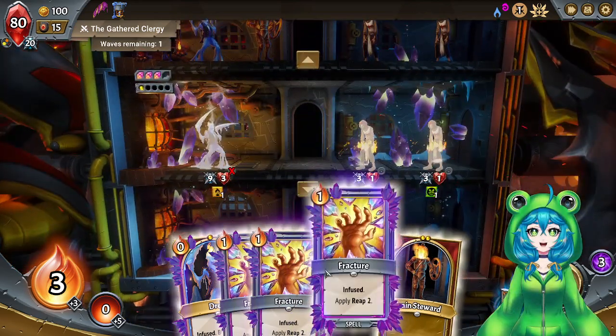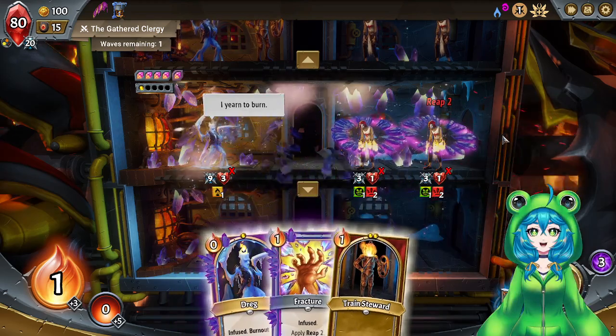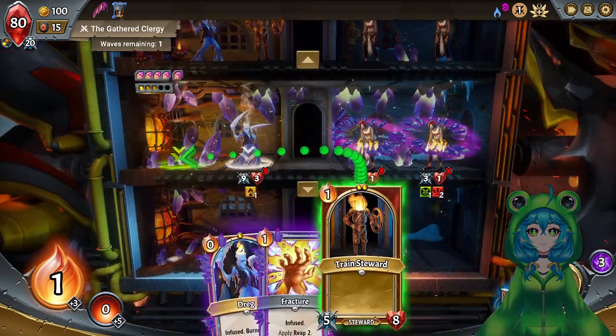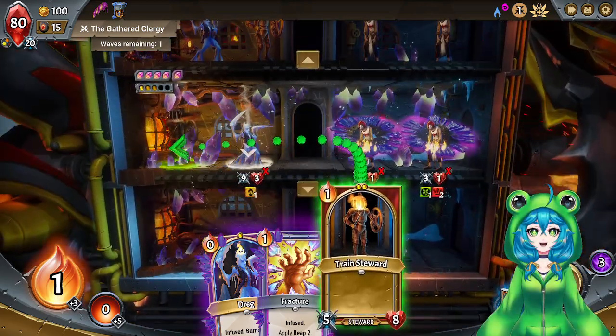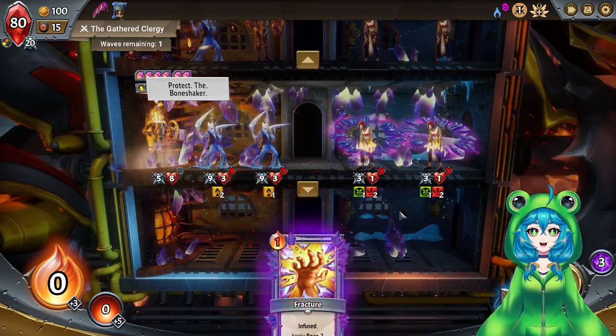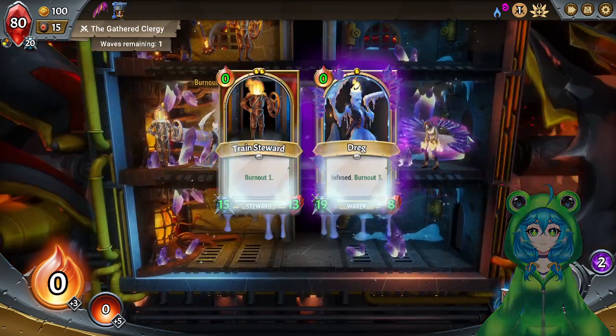Let's see — both of you die there. I'm just going to reap both of you. If I put you in, you just take 5 damage, unless I put you in front and you don't take damage. Or 3 damage — that's fine, whatever.